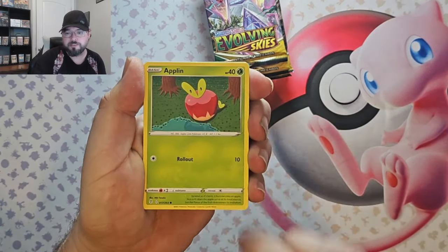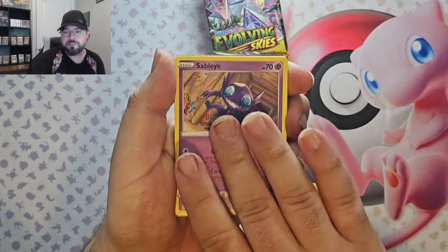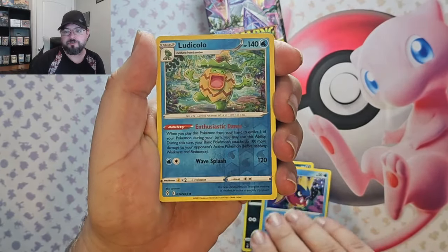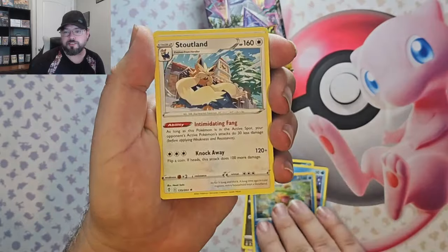Pack one: we got a Blend, Swablu, bird, Nickit, Carvanha, Ludicolo reverse, and a Stoutland.